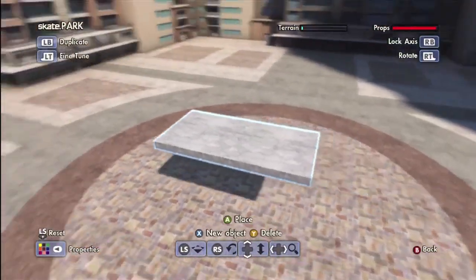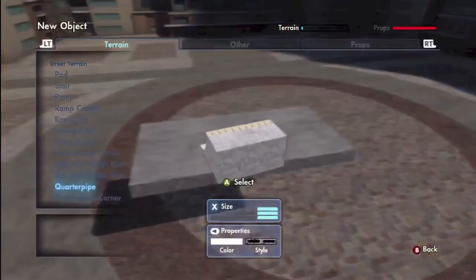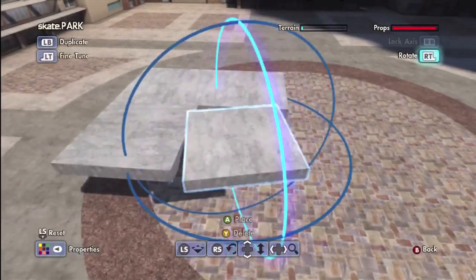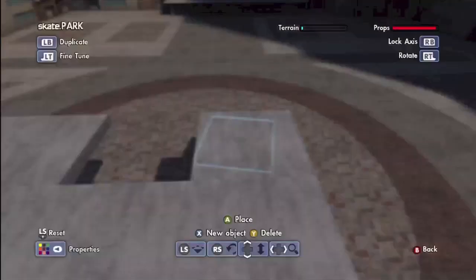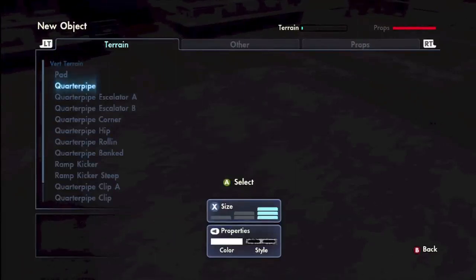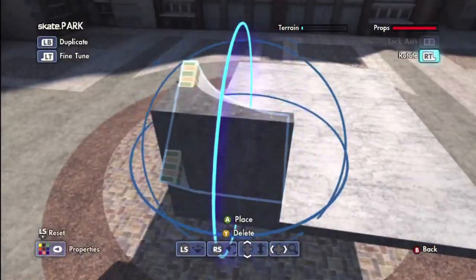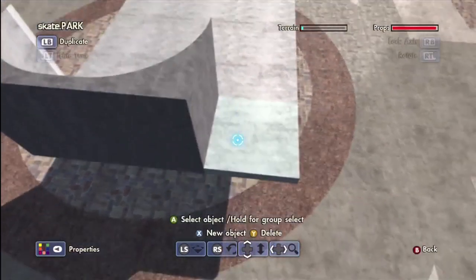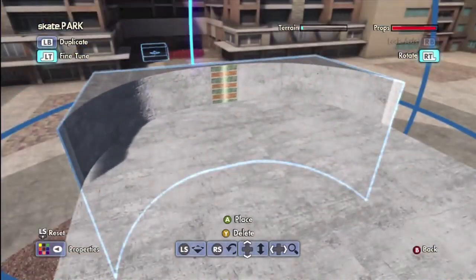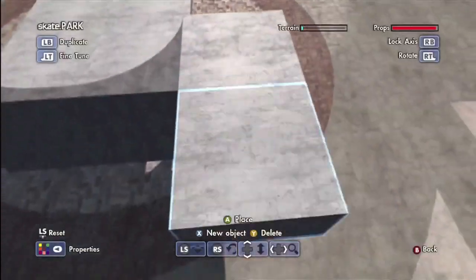I'm going to start with a simple corner part — this will be the corner of the park obviously. I'm going to have it as a huge corner, so let's flip these so they're in the same direction. Now I'm going to the vert terrain and I'm going to choose this one just because I like how big it is. I don't need this side — this height is really nice. There we go, now it's just going to get snappy.